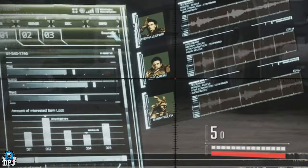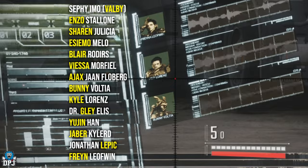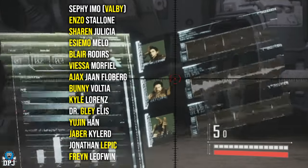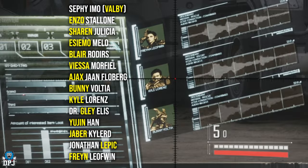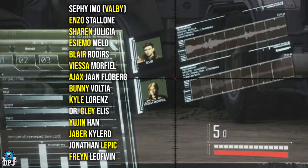The full names of current descendants — you can see them on screen now. I'll try to read them out, but I apologize in advance because I'm definitely going to butcher some of these. We have Sefi Imo, who I believe is Valby's full name; Enzo Stallone, who sounds like an absolute monster; Sharon Julicia; and Asimo Mello.